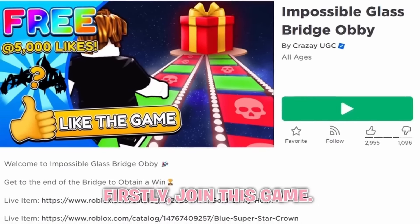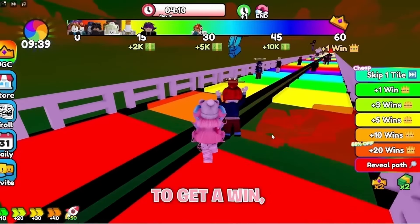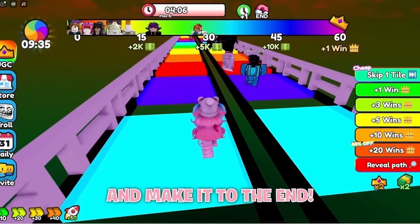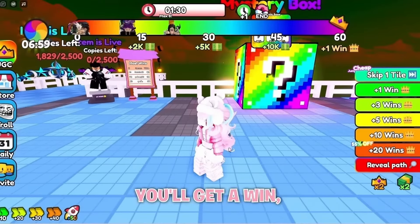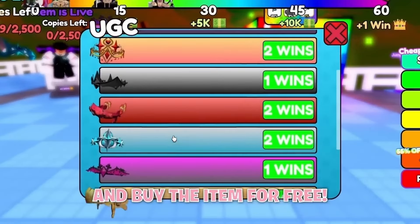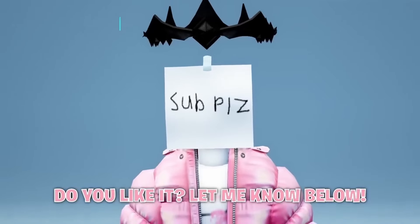Firstly, join this game. To get the item, you need to have at least one win. To get a win, come over to this bridge and make it to the end. Make sure you only step on the correct tiles so you won't fall down. If you make it to the end, you'll get a win. Then you can press this button that says UGC and buy the item for free. Do you like it? Let me know below.